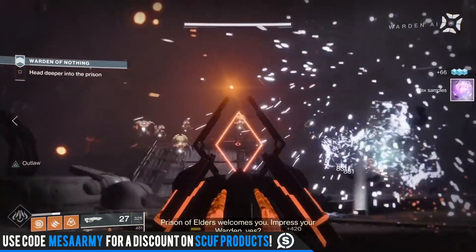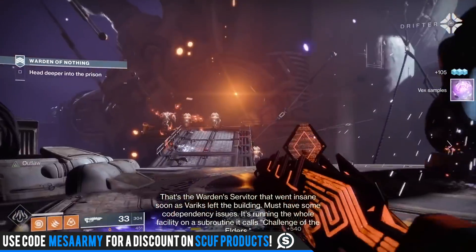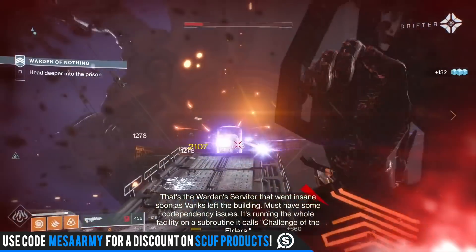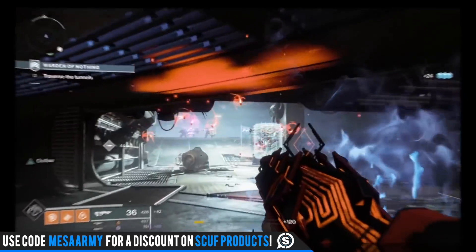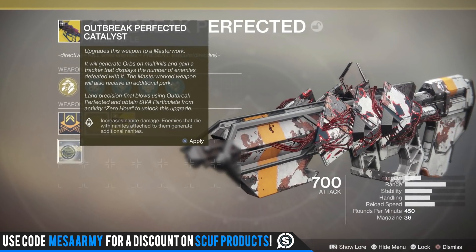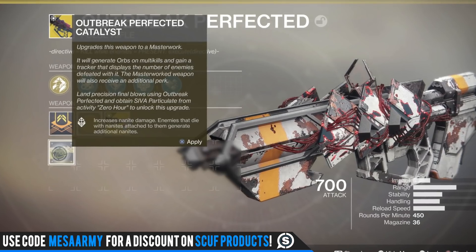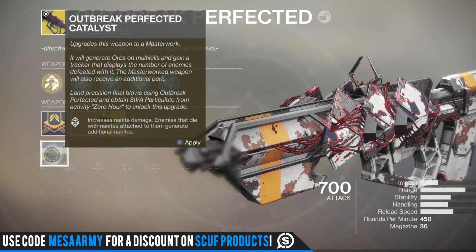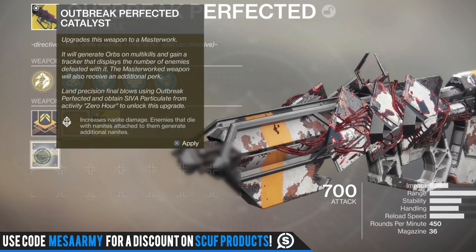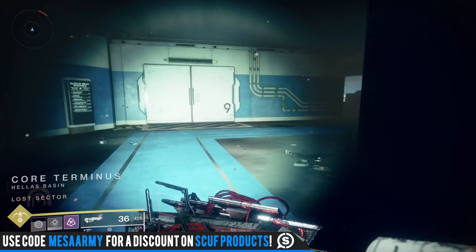This is an old clip of me using it in PvE and it just destroys everything. With the exotic catalyst it does even more work in PvE, and in PvP if you have the right situation, as you saw in the intro, you can one-burst someone. The catalyst increases nanite damage — as you're hosing down an enemy, nanites will spawn and do more damage, and enemies that die with nanites attached to them will generate additional nanites. I saw a lot of people raving on Twitter about how amazing it is for taking down bosses.